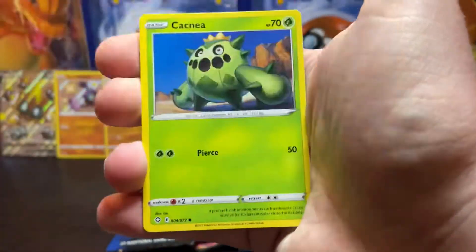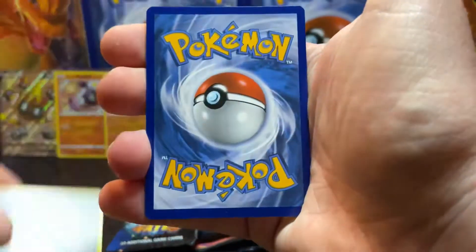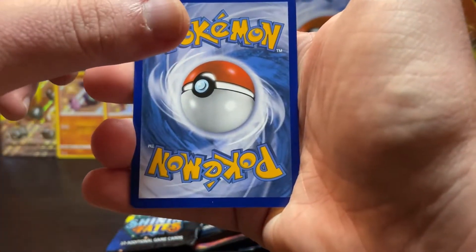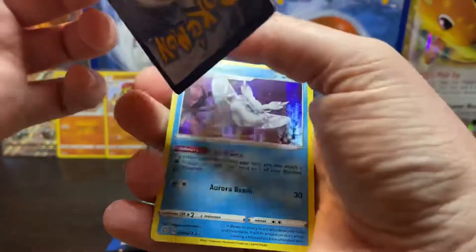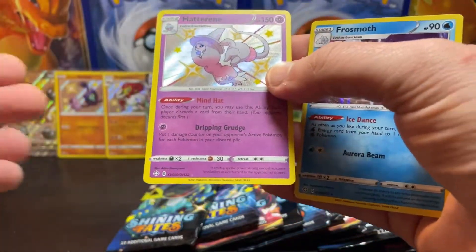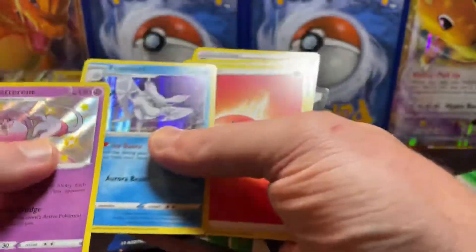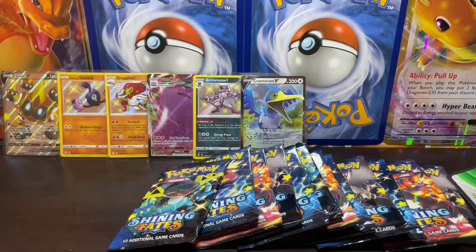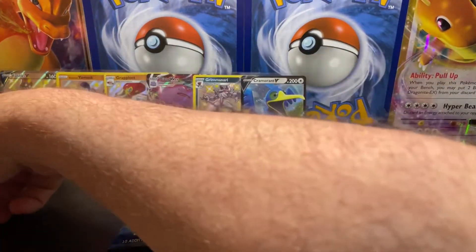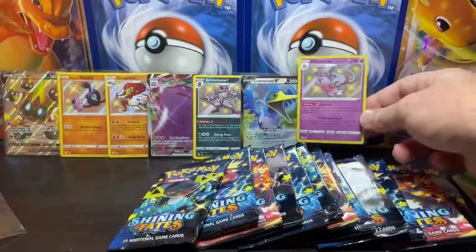Pack eight: Buzzwole, Copperajah, Cacnea, Gossifleur, Nickit — that is really weird. Hatterene baby shiny! It was flipped around for some reason, but cool. And the Frossmoth hollow. We'll take that — a little odd that it was flipped around, but it's still there so we'll take it.